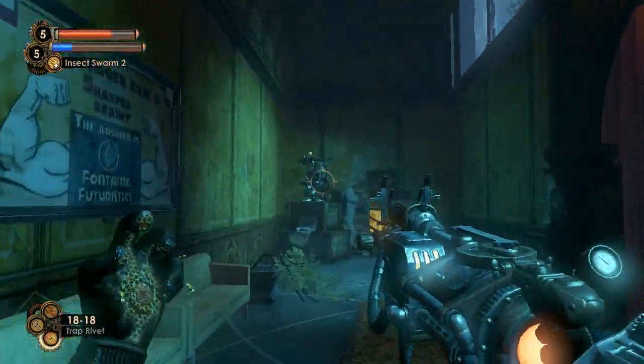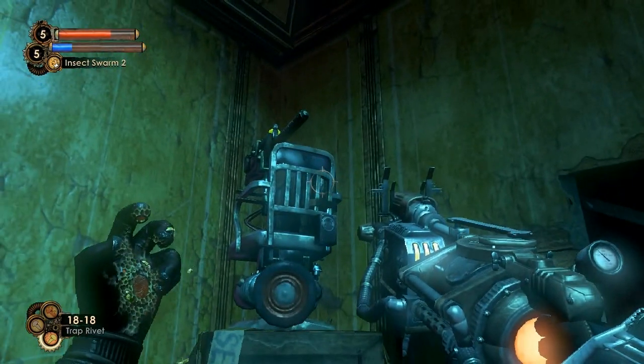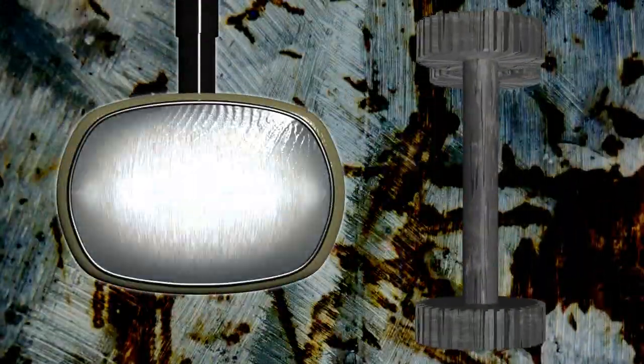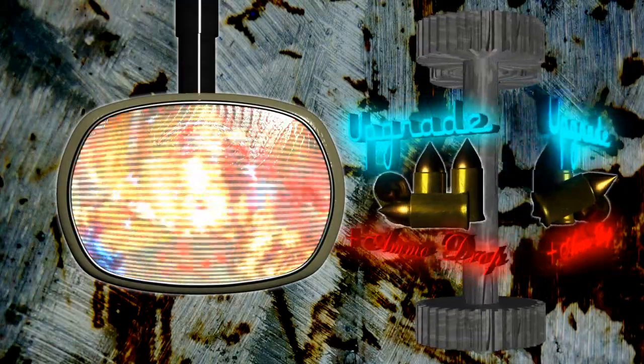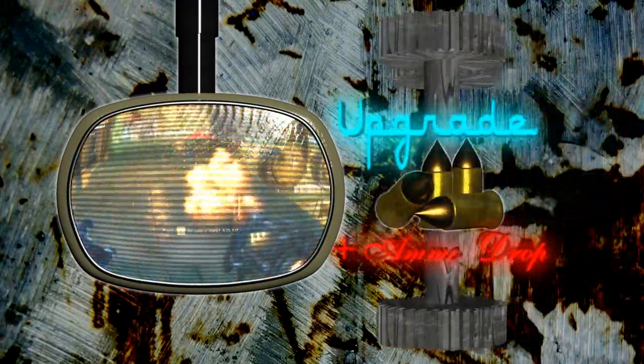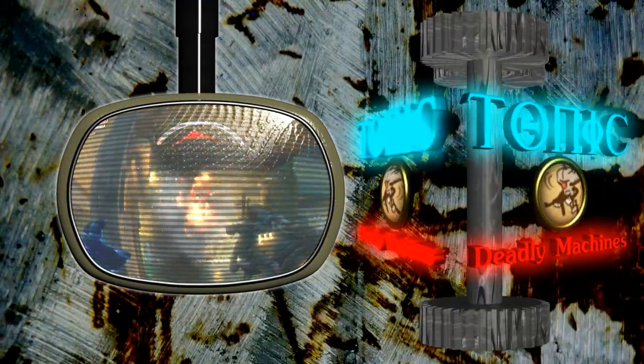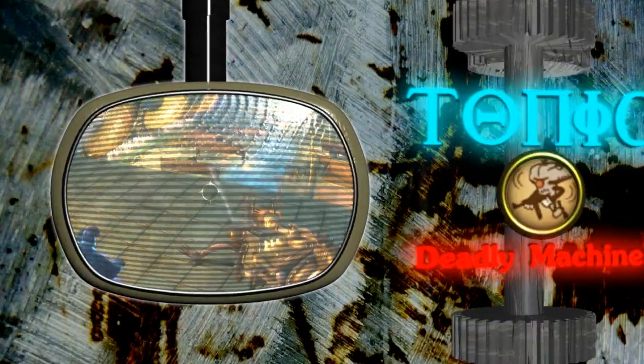Similar to the Arms Race Tonic is the reward for reaching the second level of analysis for the security category of enemies. Everything from cameras to turrets to those annoying flying bots count as security research subjects. When you reach level 2, machines that drop ammo when destroyed will have double the typical loot. And at level 4 you receive the Deadly Machines Tonic, which increases the damage dealt by friendly machines.